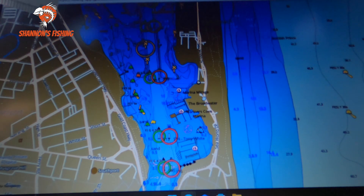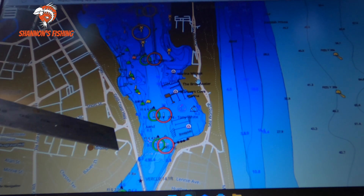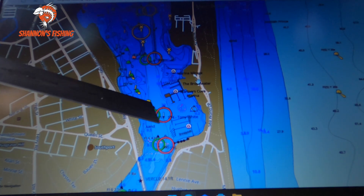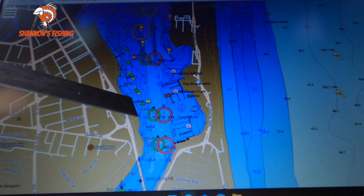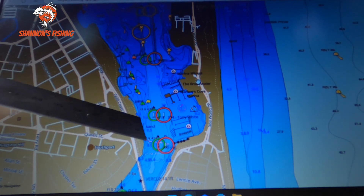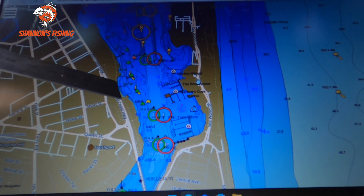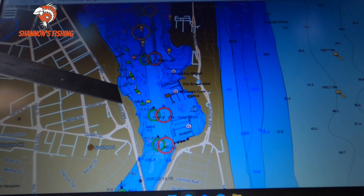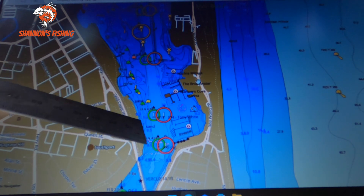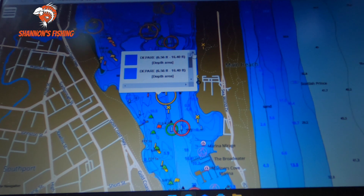Going across, you've got the Gold Coast Highway on this side and Australia Fair just here. Straight across from Australia Fair you've got a swimming enclosure, a kids pool, and a big jetty. I've personally caught a few fish here and I know a lot of guys walk along and cast off the jetty with plastics. Don't cast in the swimming enclosure — just either side of it. From the southern side of the enclosure right down to near the Sundale Bridge you can walk that whole bank, casting and working that channel edge. That's a good spot for a few flatties.